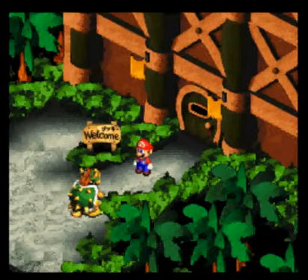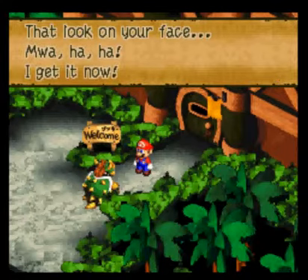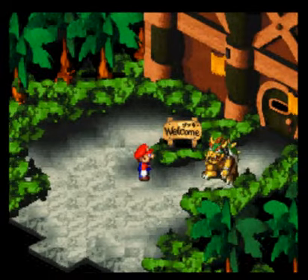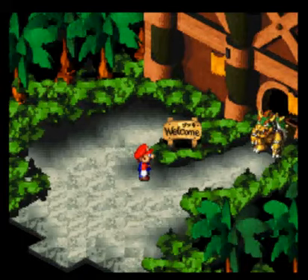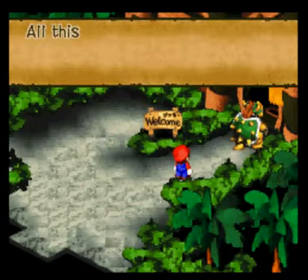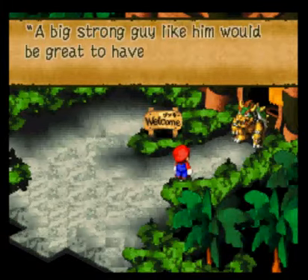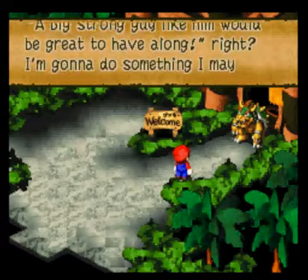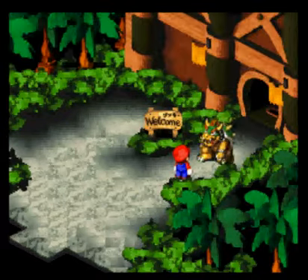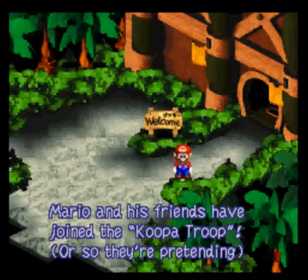It's locked. What? You're still here! The look on your face — I get it now. Out of my way, shorty! And he smashes the door down for us. Yeah, I'm a piece of work, ain't I? All this power! The big strong guy that came with me — good to have along, right? I'm gonna do something I may regret later. I'm gonna let you join the Koopa Troop! You can thank me later. Mario and his friend have joined the Koopa Troop — or so they're pretending.